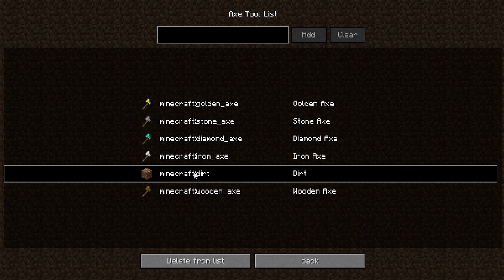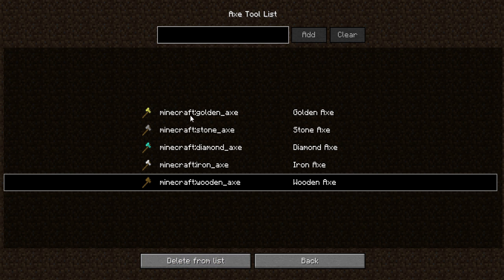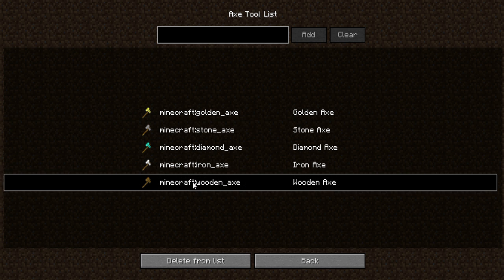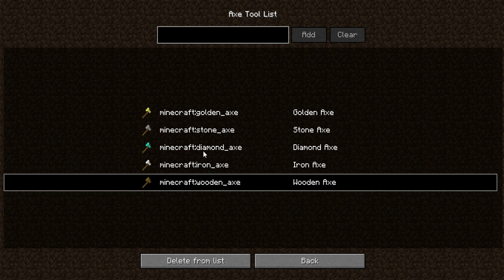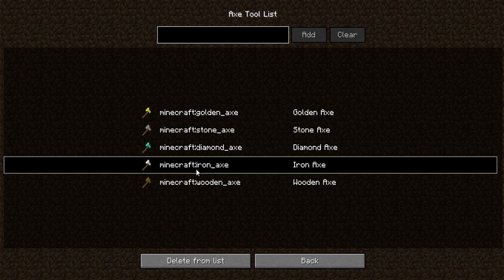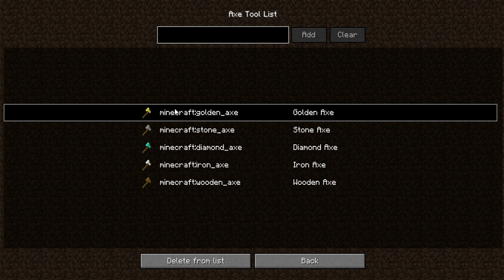There is another button here which is the tool list. I'll remove the dirt from it now. You have gold axe, stone axe, and so forth — all the possible variations of axes. Here's the thing: Vein Miner doesn't inherently know whether something is a block acting as a tool.